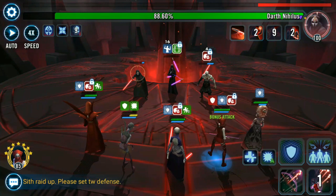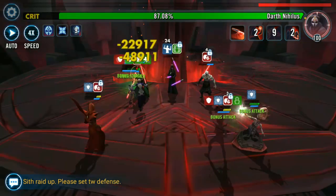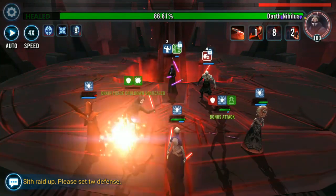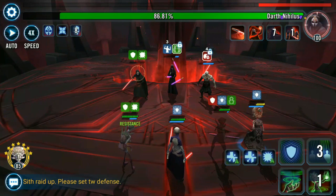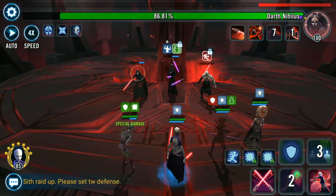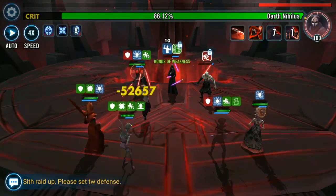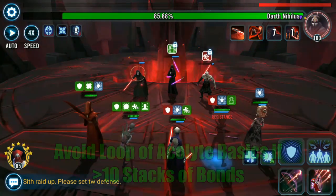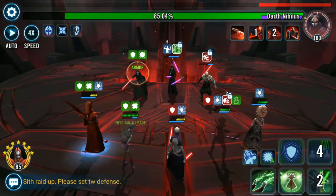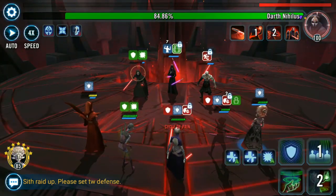If you do it correctly with Nightsister Acolyte, like you'll see in this fight, you can have her use her basic six or seven times in a row. Each time she attacks she heals herself pretty nicely, and then she can go again — you get this small quick loop of several basic attacks from Nightsister Acolyte that helps boost her damage and deal a lot to the enemy, and then you can cap it off with her special for a pretty nice hit of 40 to 50,000 on a critical hit. But you do want to be careful: if you have 10 or more stacks of Bonds of Weakness before you start the loop, it's highly recommended you use her special to break the loop, because too many stacks will cause too much damage on your Nightsisters from something like Darth Nihilus's AoE or Darth Sion, and your whole team will be dead.